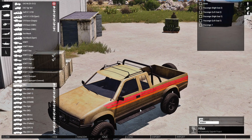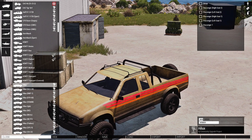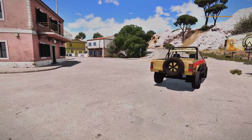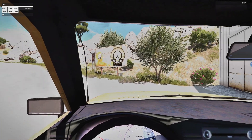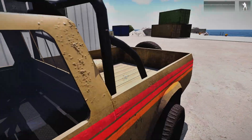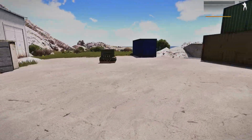Let's spawn a simple truck. Now you can see how far away the vehicle spawns. Once you close it, the vehicle is spawned. My recommendation is, if you're going to spawn another vehicle, move the first one out of the way.